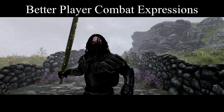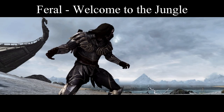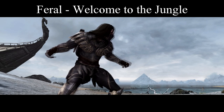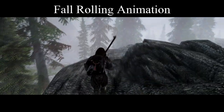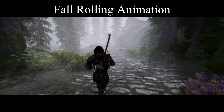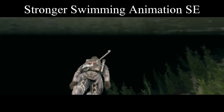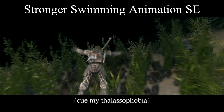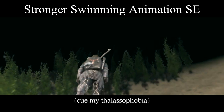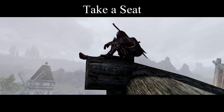Better Player Combat Expressions lets you put on your war face when you draw your weapon — and only when you draw your weapon. Feral gives beast races, vampires, and werewolf player characters a different unarmed stance, ready to claw the face off anyone foolish enough to stand in their way. Fall Rolling Animation lets you take long falls like a parkour master. And Stronger Swimming Animation lets you swim like you actually know what you're doing.